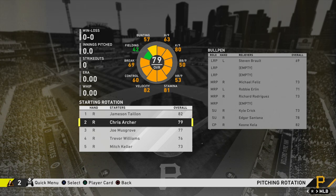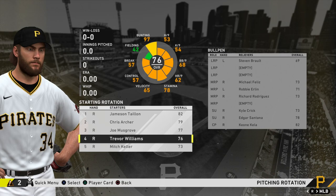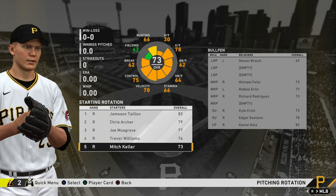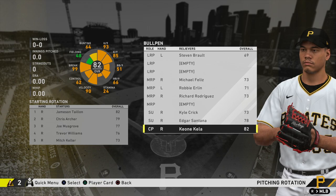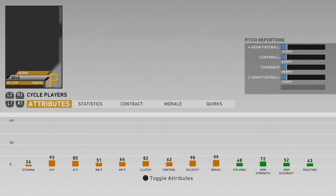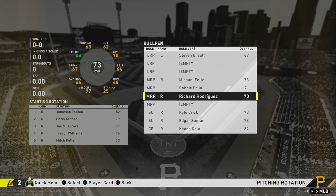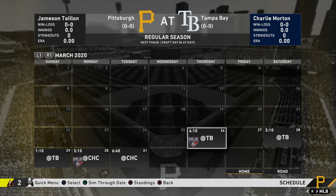For the pitching rotation: Taillon is our ace, Archer at two, Musgrove and Trevor Williams at three and four, and Mitch Keller at five. Keller's hits-per-nine is just terrible and he doesn't have great stamina at 73 overall, so I might send him down to Triple-A and sign or trade for another back-of-the-rotation pitcher. For the bullpen, we have Keone Kela as our closer at 80 overall and Edgar Santana as setup, with the rest being low-rated 70-overall arms.